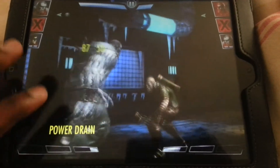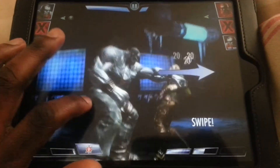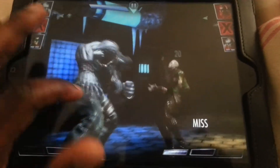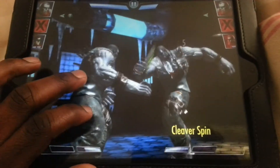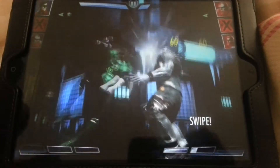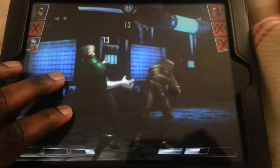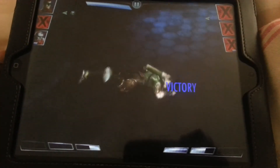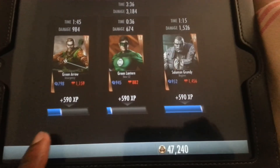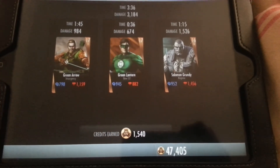Using your characters wisely is always a good thing. I love this game, so I'm going to end the walkthrough there and just quickly beat these guys because they're not hard at all. Let me just deal with this guy — one, two, three — and it's over. Green Arrow, goodnight. Once you've beaten the round you can see your time and damage, and how much XP you've earned on each character and how much credits you'll earn for that level.